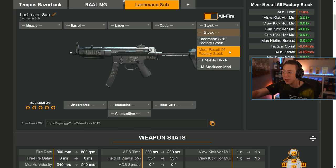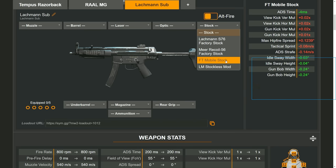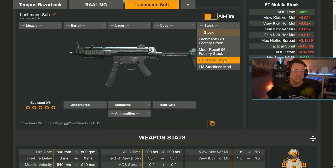The descriptions of what attachments do in game don't match the real stats. The same applies to the Mobile Stock — you might think you're getting faster movement, and it does help ADS time, but it actually hurts tactical sprint time and ADS strafe even more than the recoil stock does, while still helping slightly with idle sway. The no-stock option hurts idle sway and kills your control, but that's where you actually get mobility from — which makes more sense — though the penalties are much more severe than you might expect.